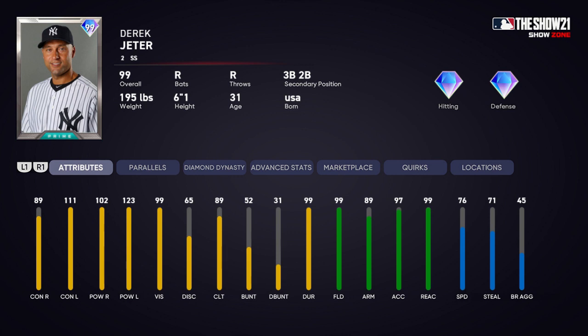His stats are going to pop up right about now. It is going to be Derek Jeter as my first pick. I gave him a little bit too much power, I don't know — I wasn't born when he was in his prime. So this is going to be a 99 overall Derek Jeter prime card. Comment down below who your number 1 pick is. We already know we have Wander.